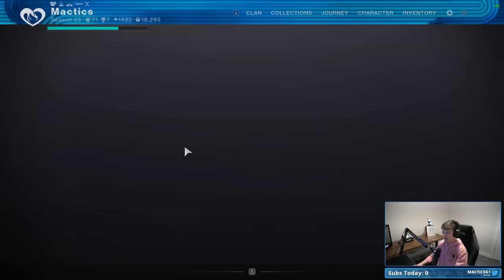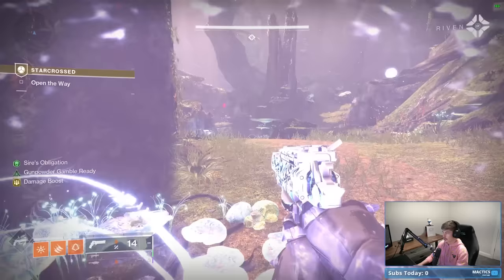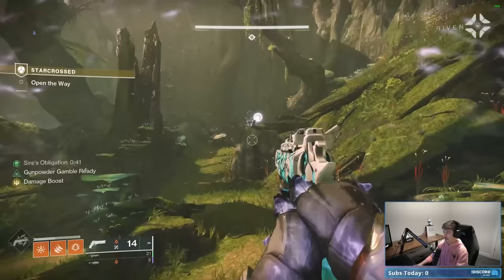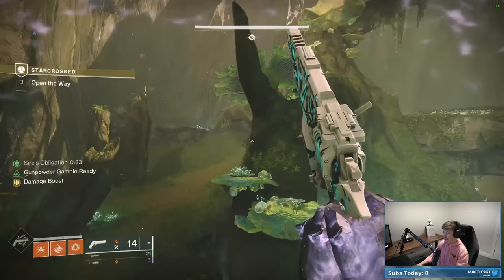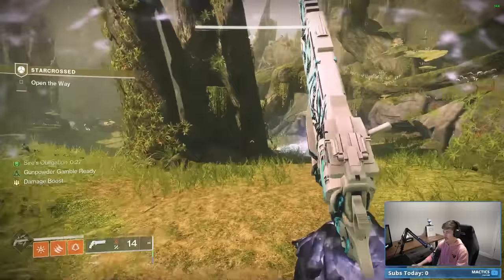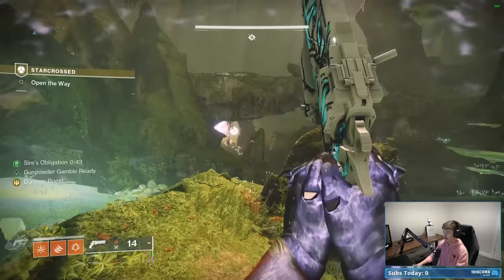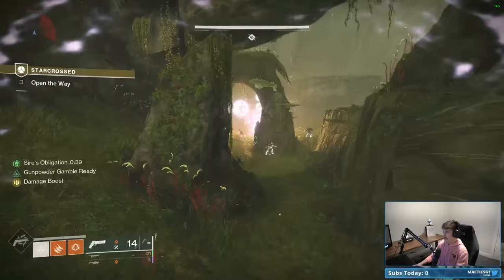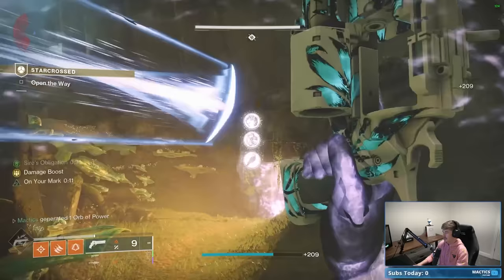Once we get to the main room, we'll swap to our Rocket and drop the Eager Edge Sword. There are three Phalanxes here, each attached to different symbols: Fish, Dragon, and Bird. I always kill them in the order that the symbols are lined up at the exit door. I'm not sure if order matters, but it doesn't take much extra time to be safe. According to the door, we go Fish first, then Dragon, then Bird.